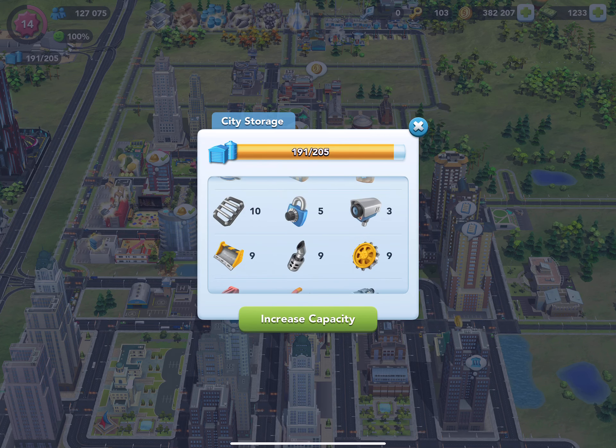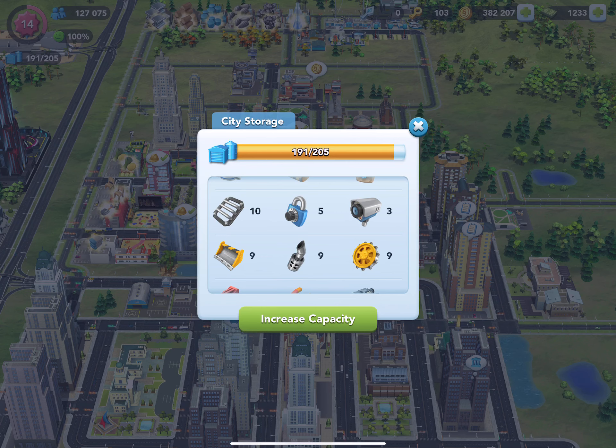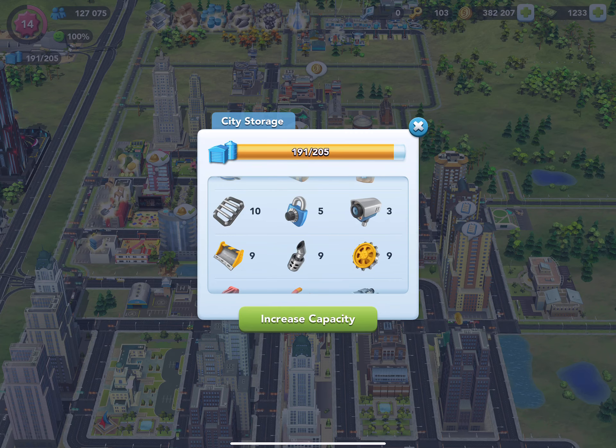Then we have expansion items, which are for increasing your playing field. These items can be gotten a few ways, but one of the main ways is by talking to your Sims. When your Sims have comments they show up in bubbles, and you pop the bubbles. If you pop enough bubbles to show that you're a good listener, they will reward you with some of these gifts. You can also get these by buying them in the global market or going on mayoral junkets, which I'll talk about in another video.